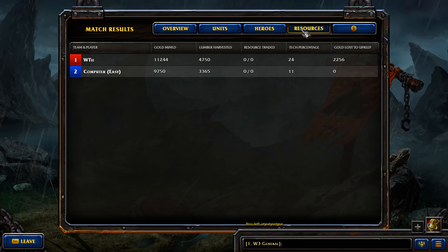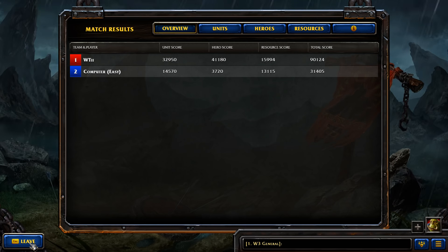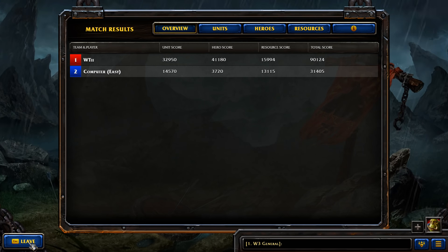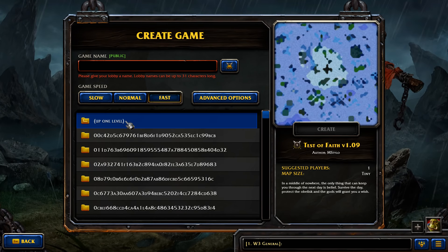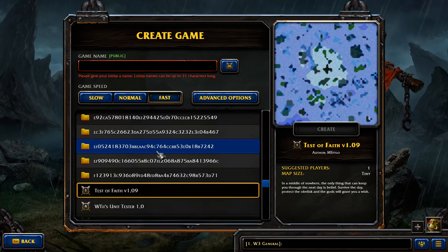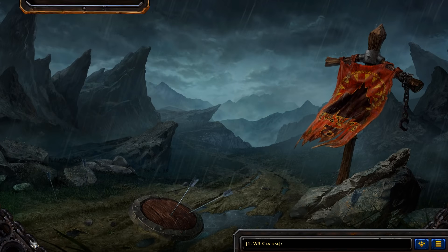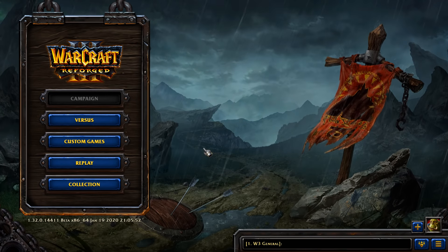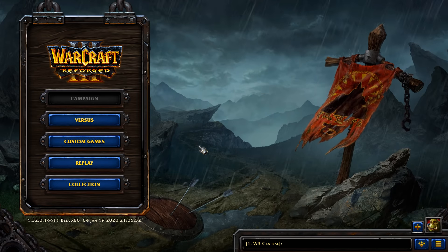I can't think of anything else I need to help you with — I think we've gone over everything. This guide helps you on how to play and beat the computer, specifically the easy computer, but you can use it for normal and insane as well. It also helps you on how to create custom games — if you wanted to create a custom game to play online, go to downloads, which has anything you've downloaded, and you can host and play with friends. That's Warcraft Reforged as far as I understand it. Thank you very much for watching and for bearing with me.